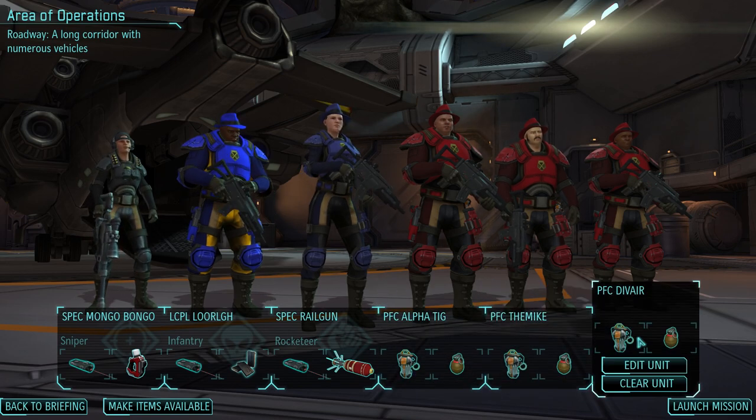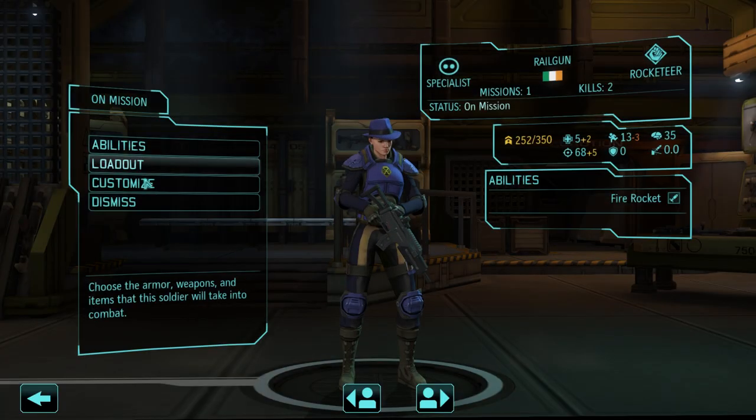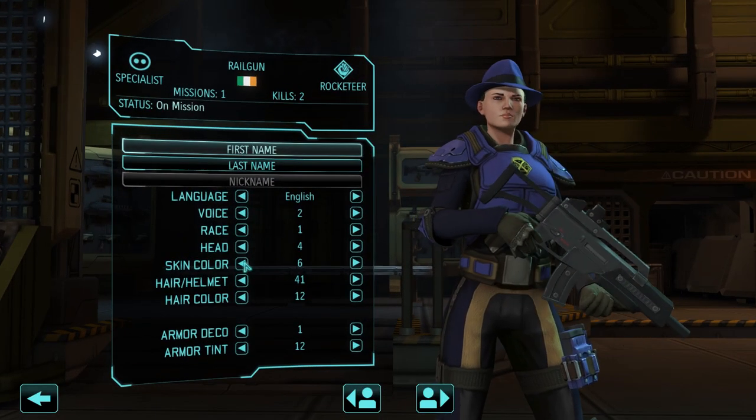So here we have AlphaTag, Dumblike, and DVR, as well as Spec Railgun. Actually, I feel like he should get some sort of other helmet.